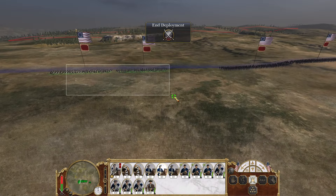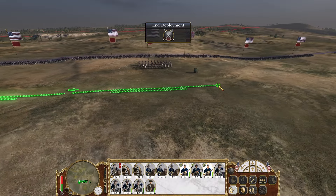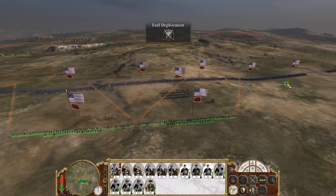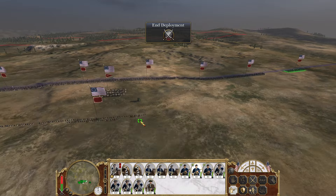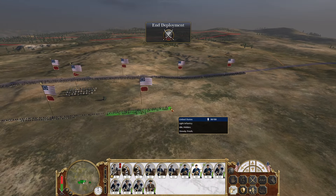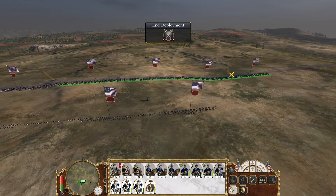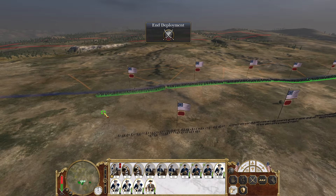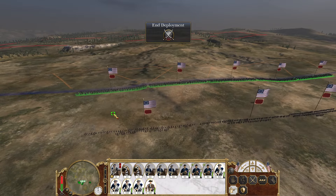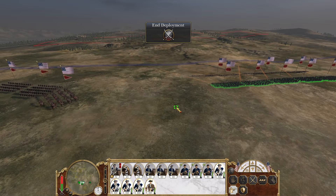Let's move this cav over with our boys over here on the flank. Let's have our light infantry in front. More here. Then I'll take the rest of you and form a decent line behind.